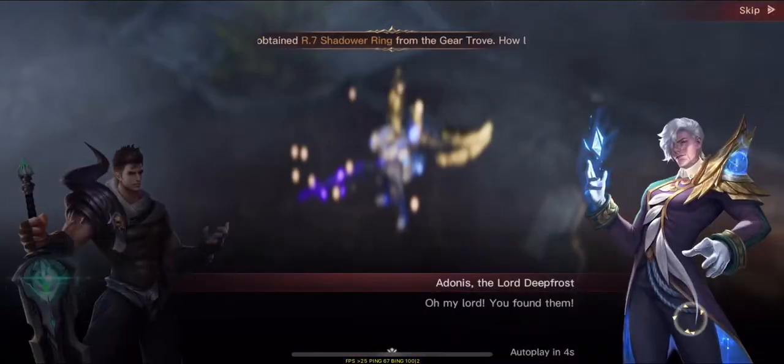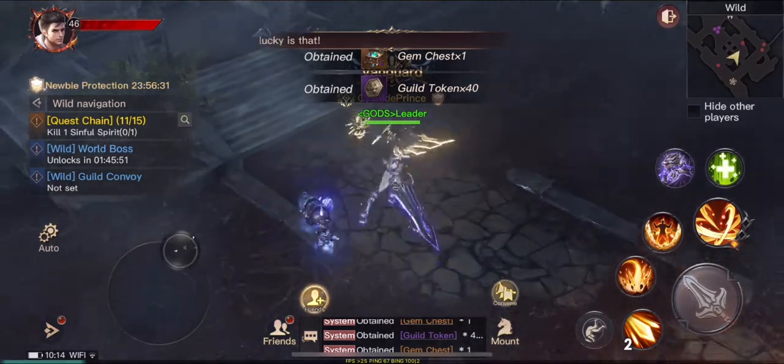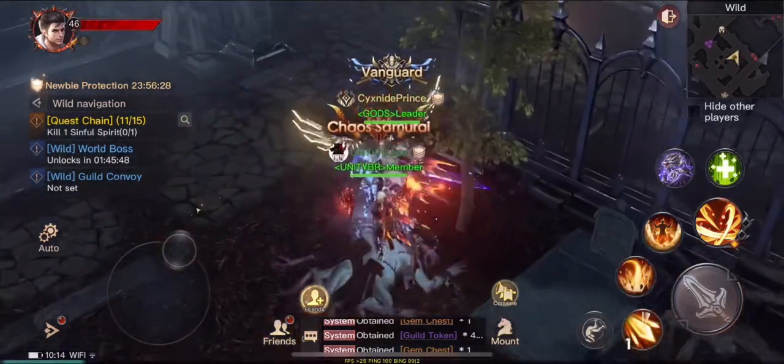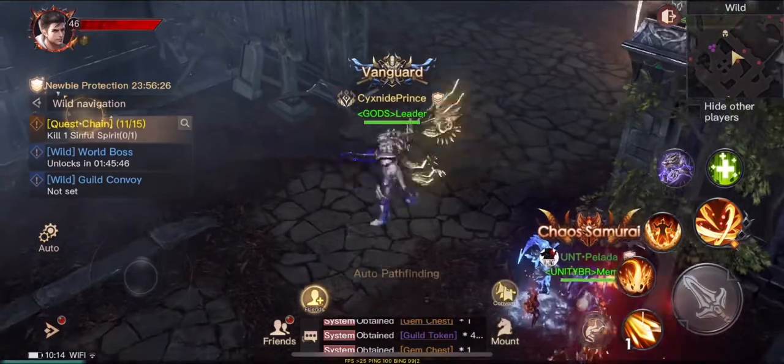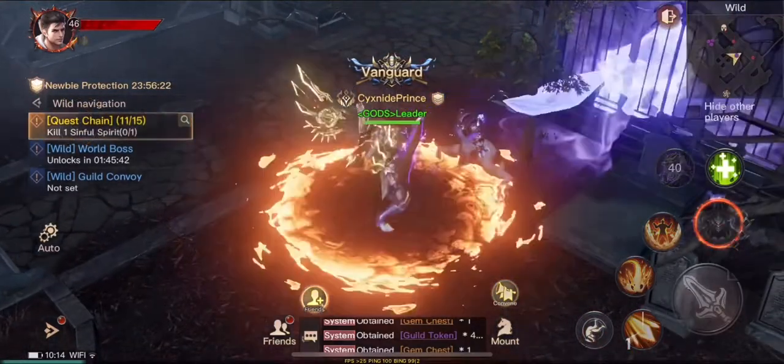The Shadow Market is very important, and I recommend spending a lot of your diamonds there. In the beginning you're going to get a lot of diamonds, so use them to buy shards for other wings and companions, and make sure you upgrade those to contribute toward your BP in the game.